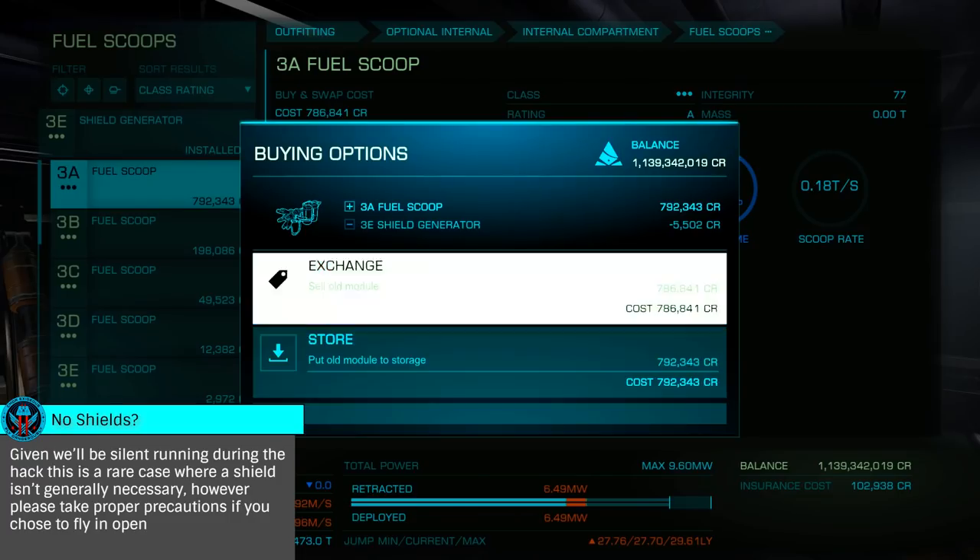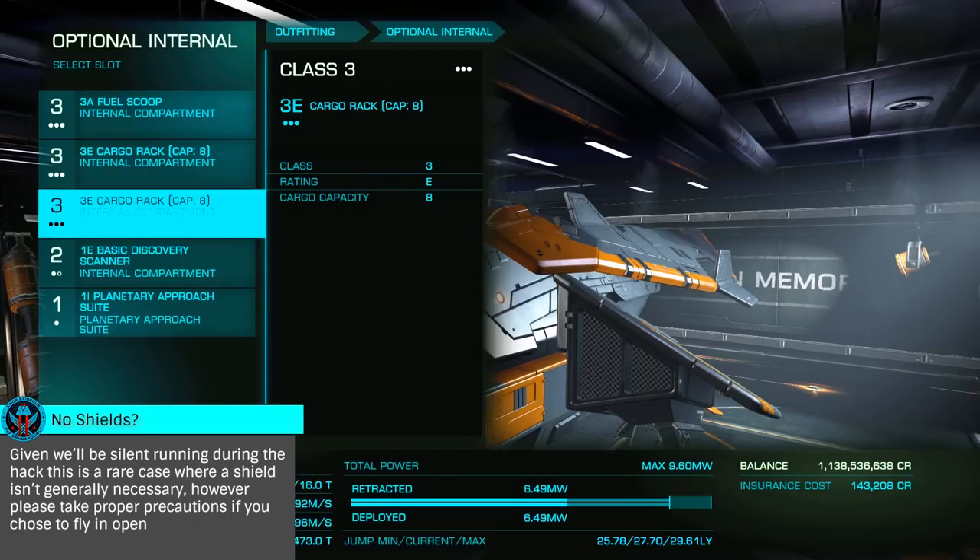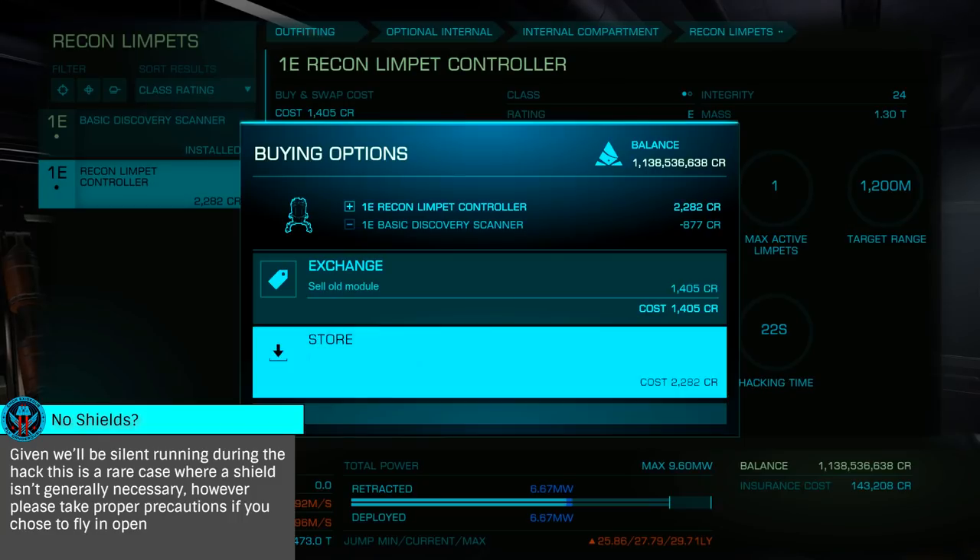When using the Diamondback Scout, heat sinks aren't strictly necessary given its cold nature, and when done properly, even hotter ships can get by without them.